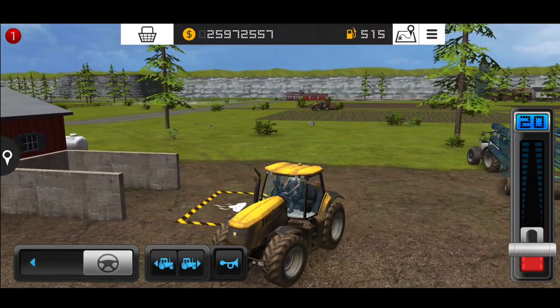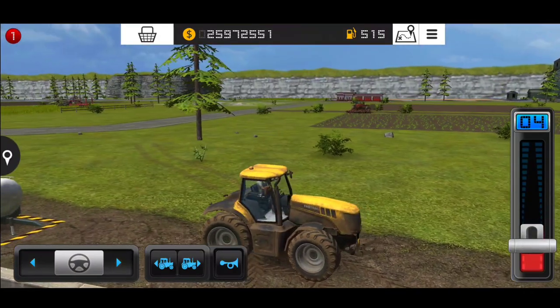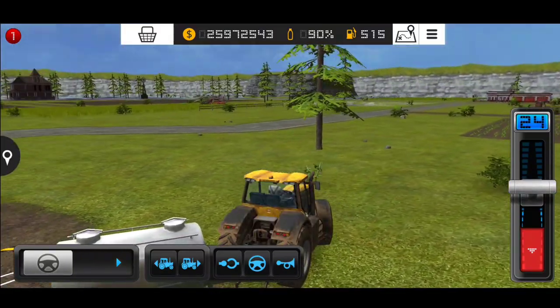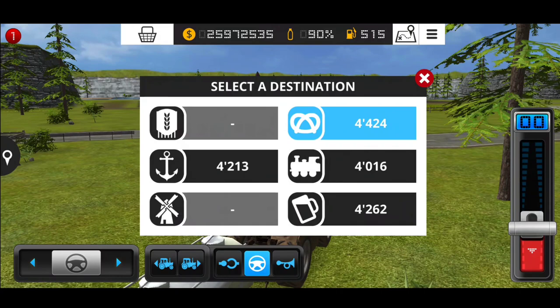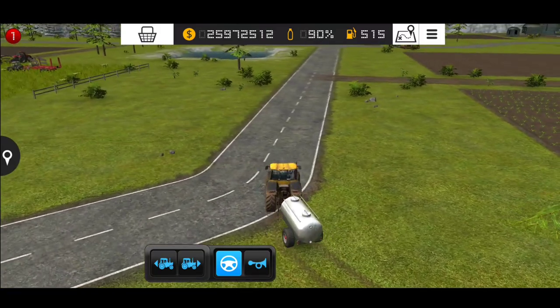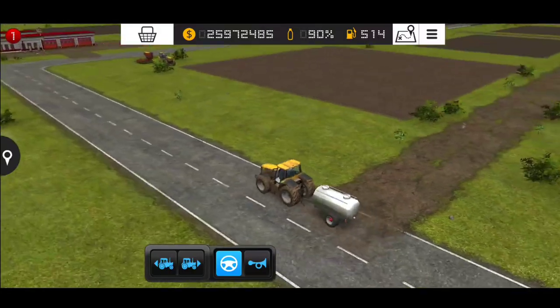We have our milk van here — let's pick it up. I have 90% milk filled in my milk tank. Let's drive it and deliver the milk at the station, somewhere around the destination which gives more value. I've selected the autopilot and let it deliver. Let me fast forward the video so that both of us save our time.